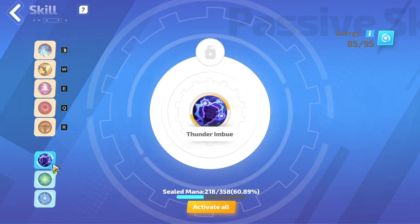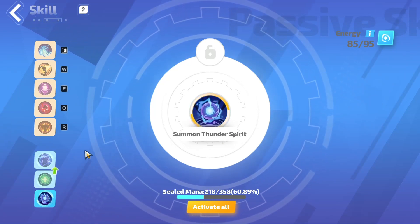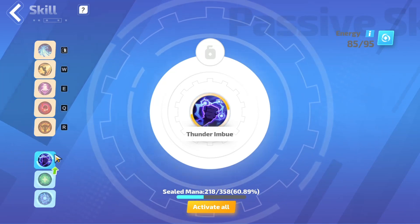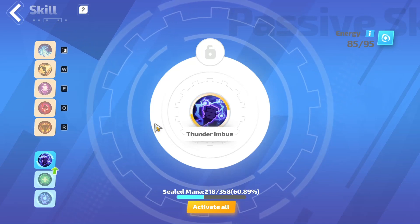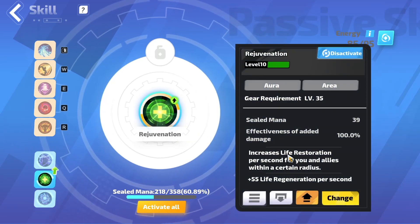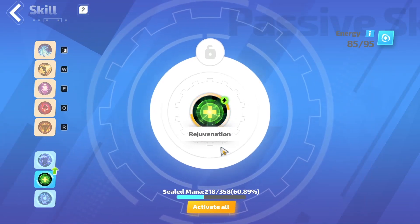For auras, the imbues are really good and the spirits are really good. So whatever element you are leveling with, you will equip that respective one — like if you're a fire skill, there would be a fire imbue. Rejuvenation is also very good early for keeping you alive. The flat life regen is very powerful.